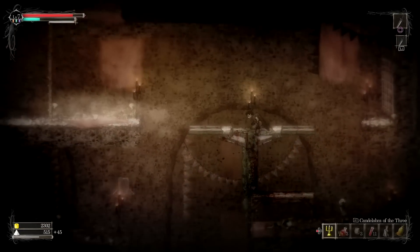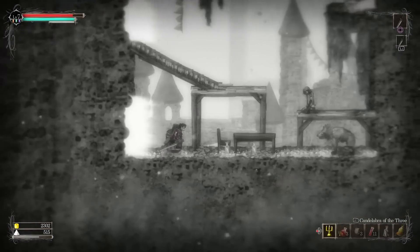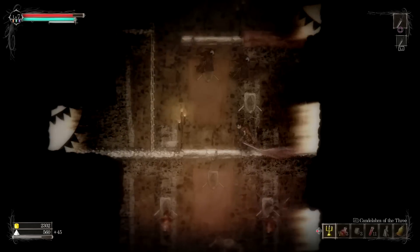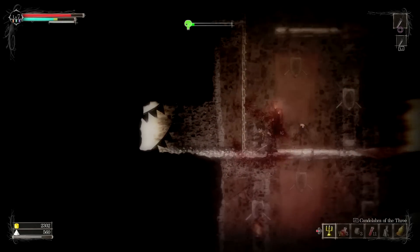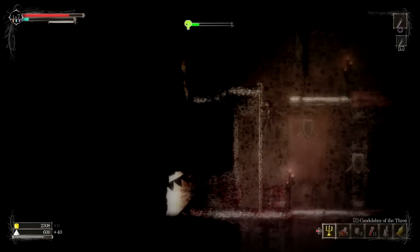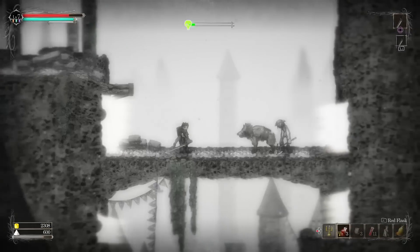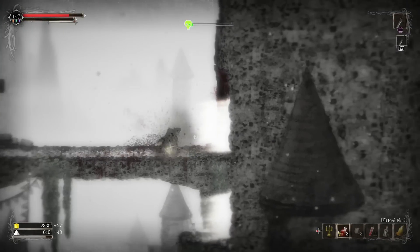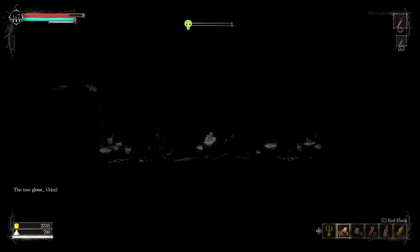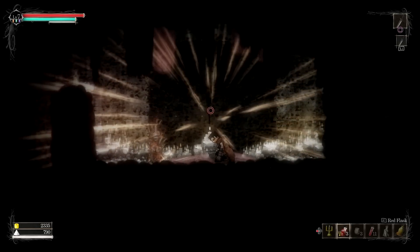I think we have to get over to the other side, pull a lever, unlock the shortcut — something of that nature. Oh, the poison crows. My least favorite kind of crows. So it looks like these red potions act completely like an Estus flask — they refill when we go to the campfire. Oh, nice. This is the campfire we should have found before the boss, so it's not really promising.